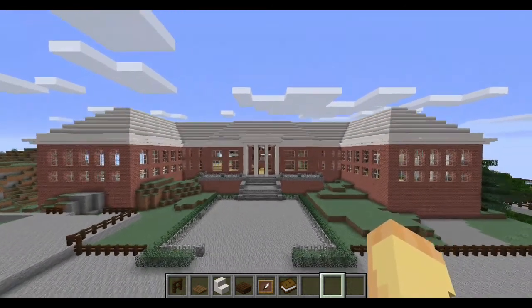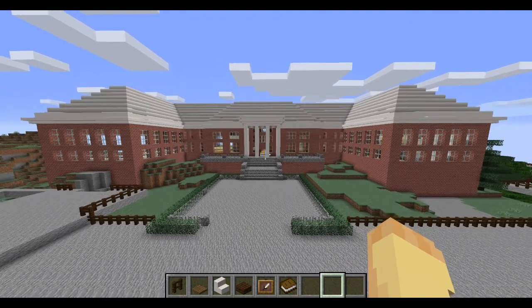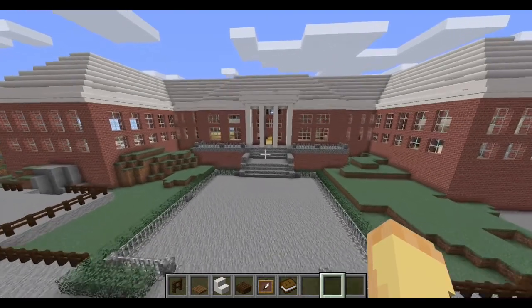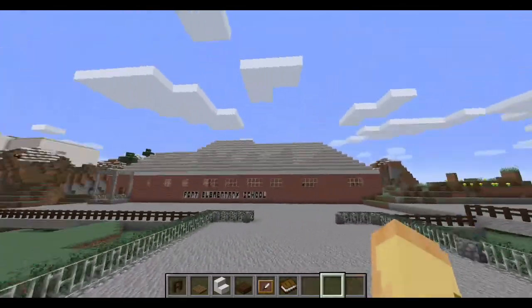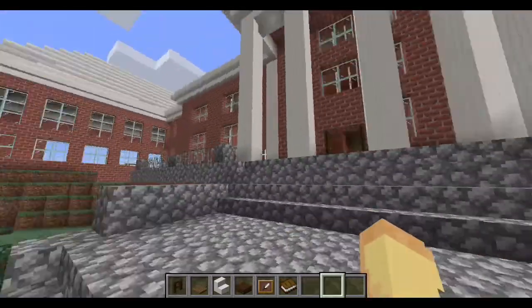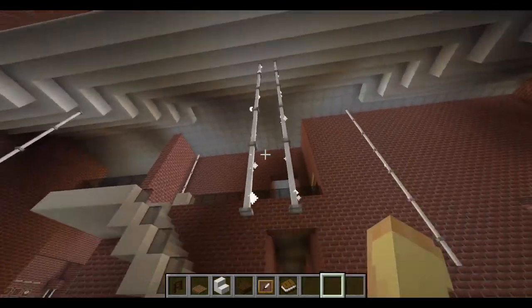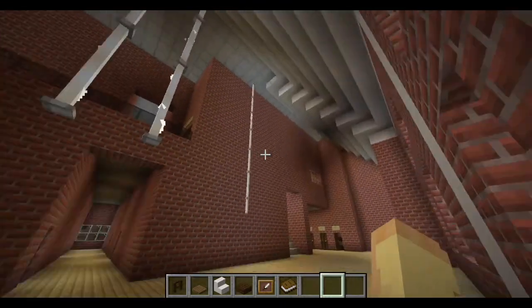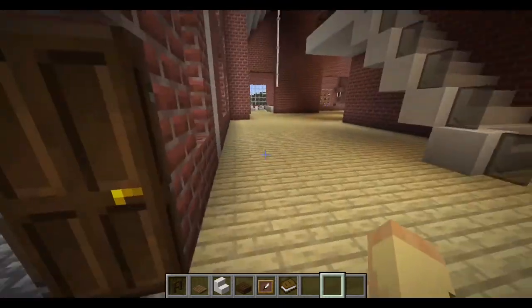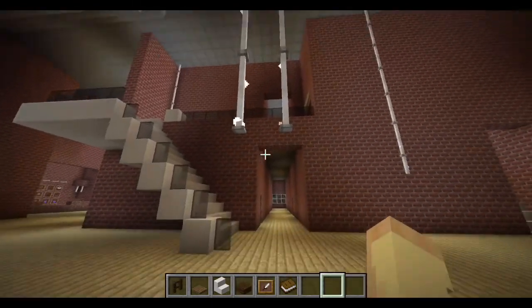So this is the building. I have four pillars in the front, a layered roof, lots of windows so that it is nice and bright inside. There are really long lights coming down from the ceiling. I wasn't sure if I liked the look of them but I had to put them there to keep the building nice and light.